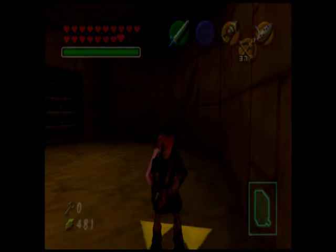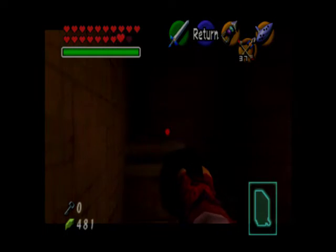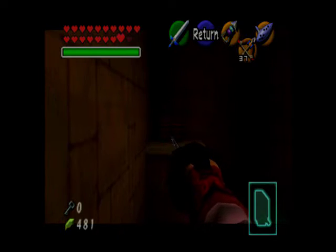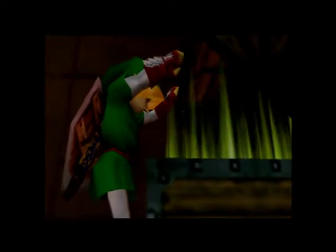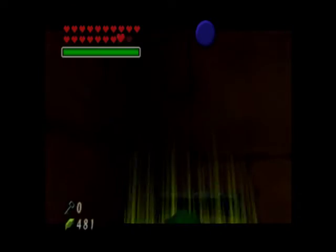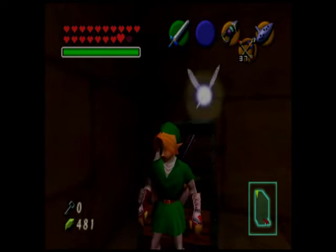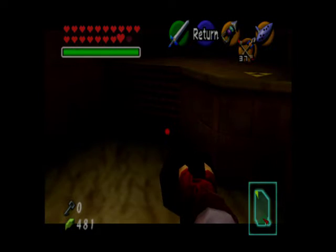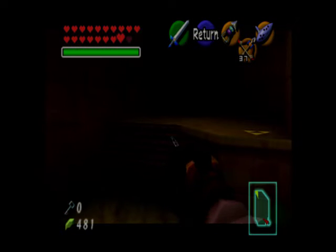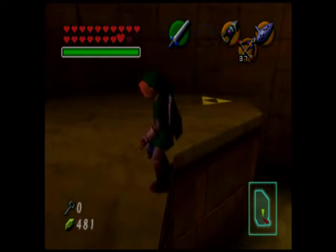Drop down — there's a chest right ahead. Grab the chest, and inside is the compass. Once you're done with that, you can just hookshot onto these walls, which is going to save us a lot of time in the long run.